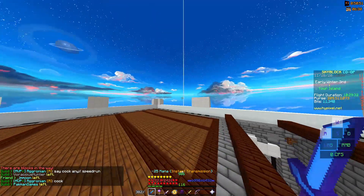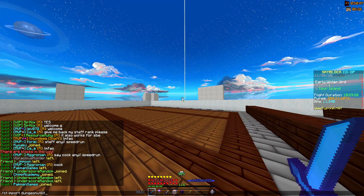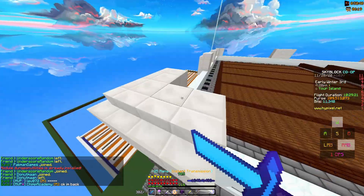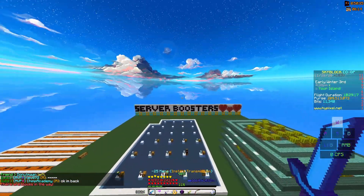If you also want the riddle and place puzzle solver, you can do `/ct import dungeon utilities`. What that does is it tells you the answer for the riddles puzzle, and for the blades puzzle it highlights the blades in green or red, whichever order they're in.